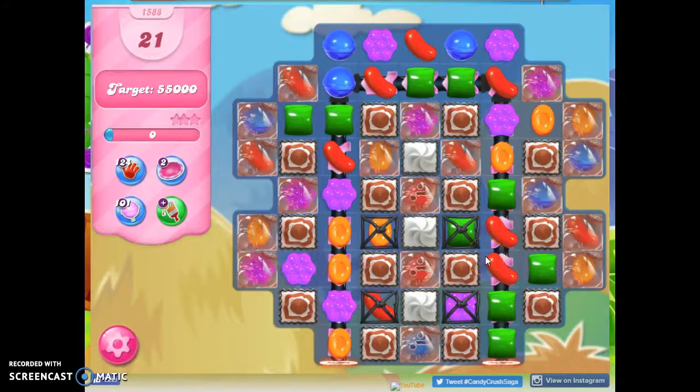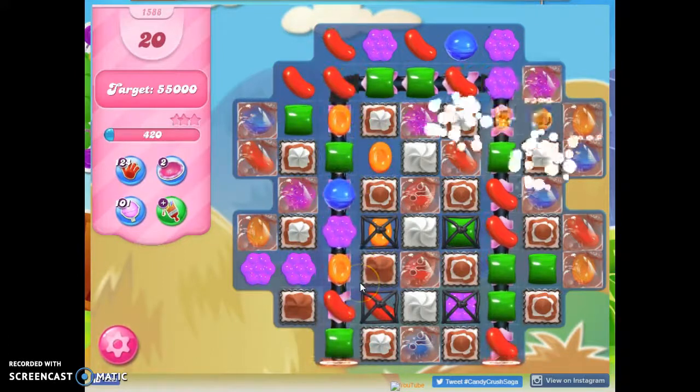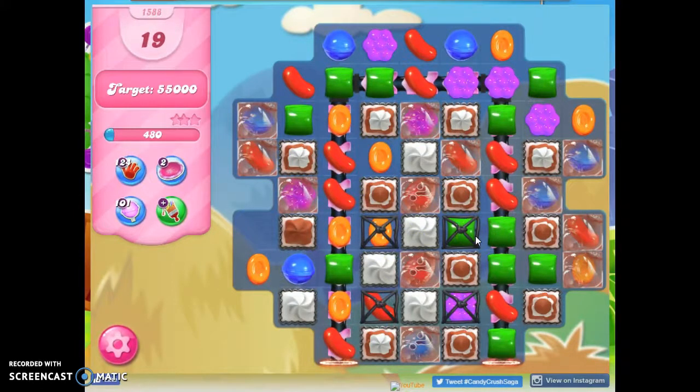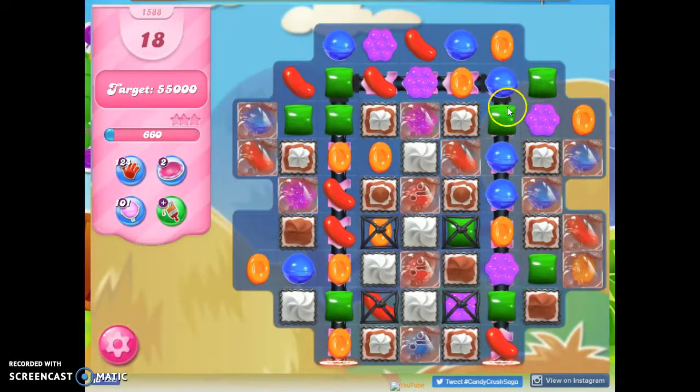That's really rough on a board like this, where we have a limited amount of space. So I want to open things up and create cascades as quickly as I can. More space will mean more opportunities to make matches and specials. The specials I'm going to be looking for are color bombs, but striped wrapped combos can be very handy too.